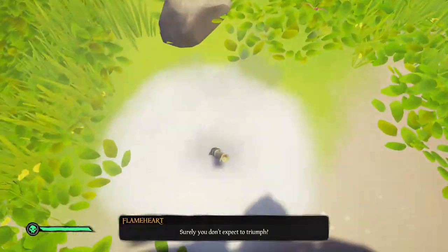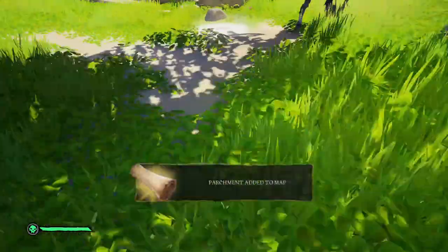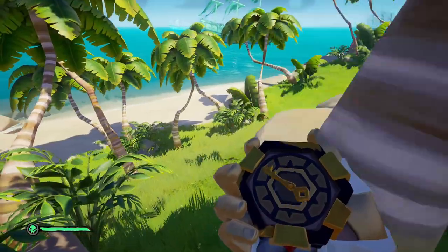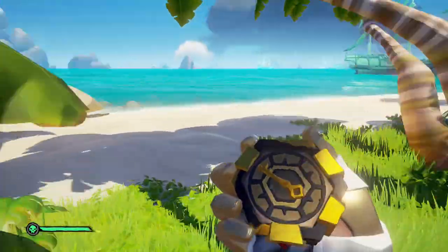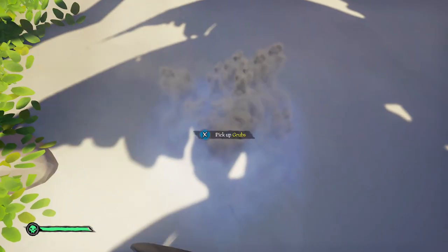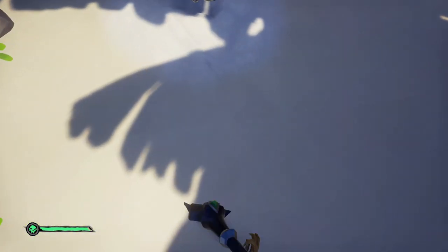One thing I want to mention: before you leave the island you're on, pull out your compass and double-check. Here I go — I dig up the parchment and it's added to my map, but actually the second portion of that map is on the same island. So before I even left, I pulled out my compass again and got a second portion of the map. Keep that in mind.